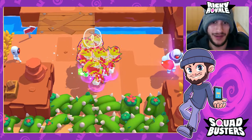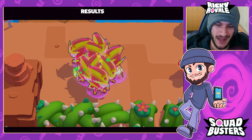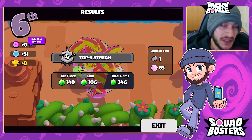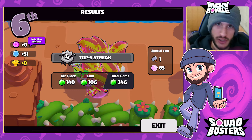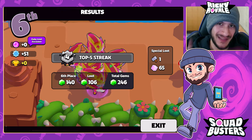We didn't win, but as I said we were only going for the energon. Final count: 65 energon! Now you know how to grind it effectively — you don't need to spend money or gold. Just farm effectively: pick Goblin, bust the tanks in Unicron Attacks, rush the middle at the beginning, and you'll be farming this event easy. Thanks for watching and I'll see you in the next one!